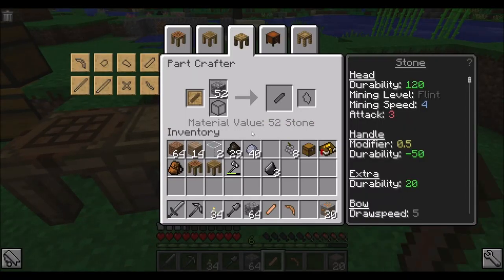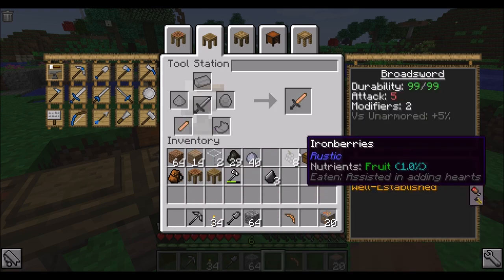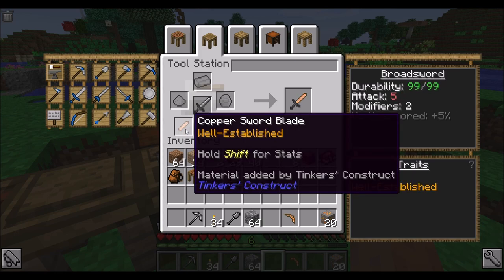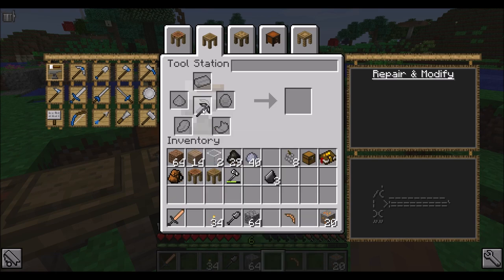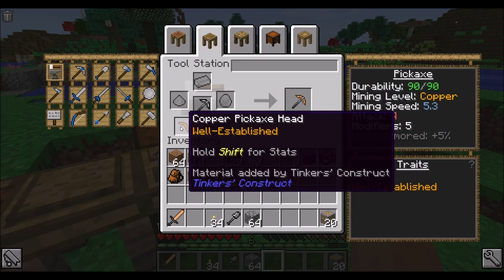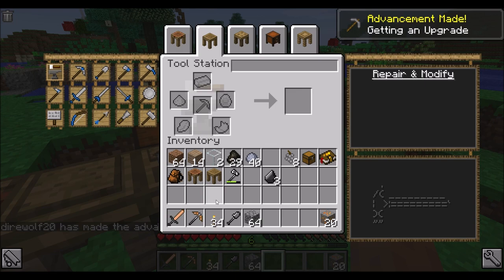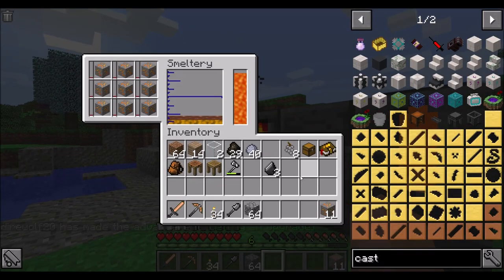Here's the thing I want to make sure I do - whenever I upgrade this stuff, let's see: durability is going to increase, attack is going to increase. It also gives me additional experience - that's kind of cool. Same thing here - durability increases, mining level increases, mining speed increases, and we get experience from stuff. So copper is not a bad tool to have on things. I'm happy with that.